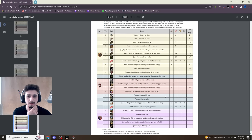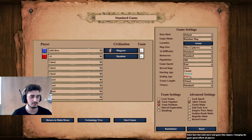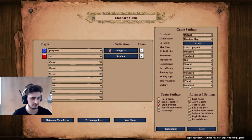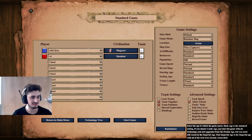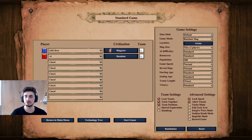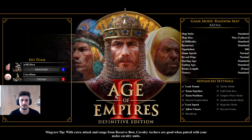We're going to jump right in now. I'm going to showcase how to do the build with Magyars on arena at normal speed. I'm taking Magyars so there's no eco bonus — if you have a civ with an eco bonus you can do it better. I'm showing you the bare minimum of what you get. Starting things off, we're going to do two houses, then queue villagers.